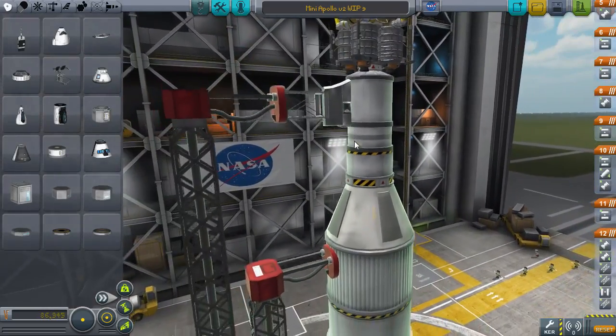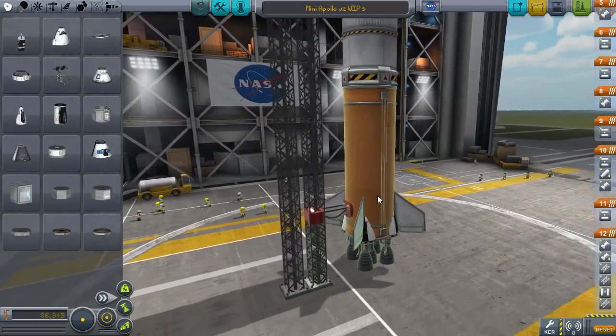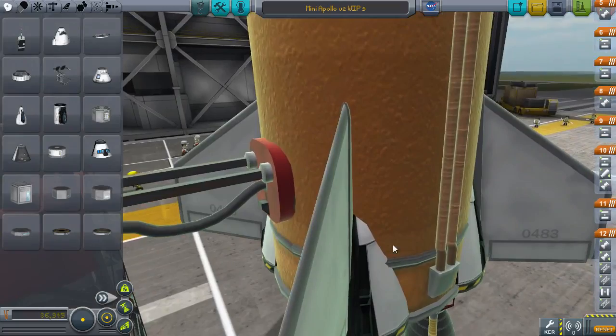That's the third stage, which is a transfer stage. Second stage to get into orbit. First stage to get us off the ground, with of course five of the F1 engines, which are actually — I can't move the camera properly to show you.